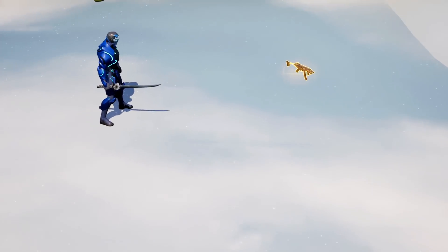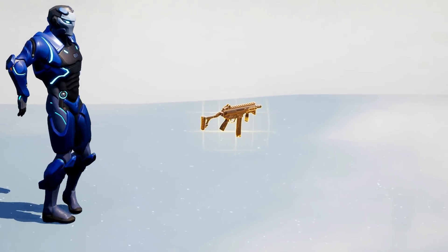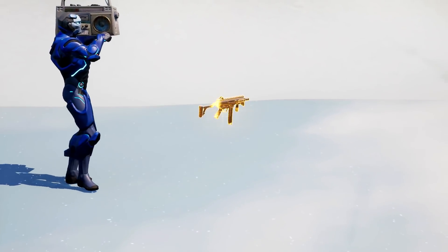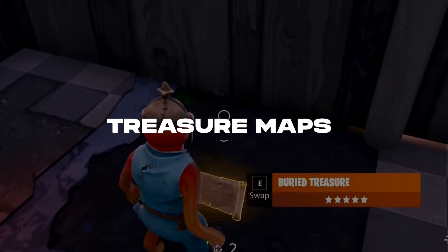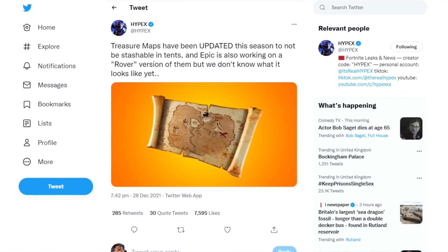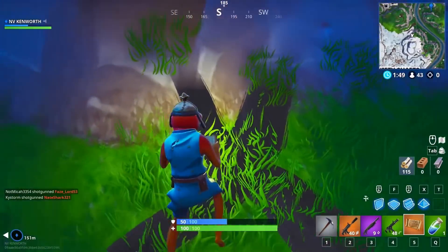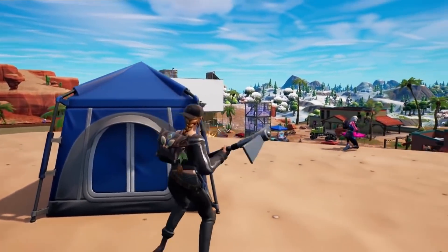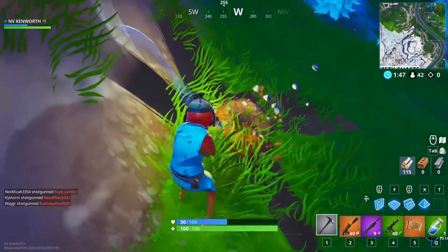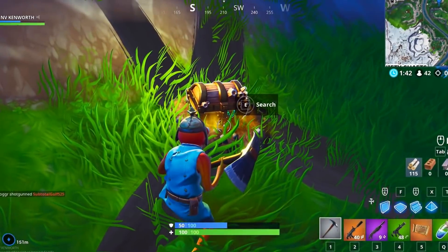Currently, the IO guards protecting the drill are carrying an SMG, so expect all of this to be added in the Tilted Towers update. And if you thought that was cool, then you'll be excited to hear about the return of treasure maps. How cool were these back in the day, following the map to find buried treasure chests? Epic have recently updated the files of this item so it's not stashable in the new tents. It's currently unknown when the release for these could be, but expect them in-game in the very near future.